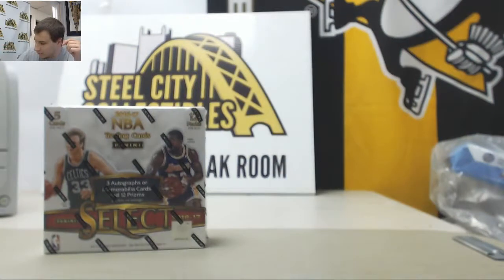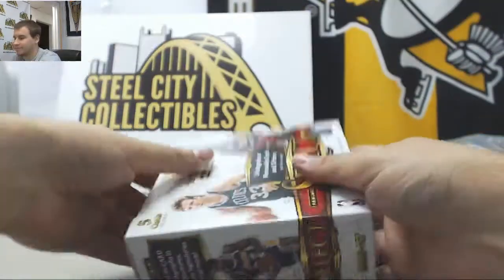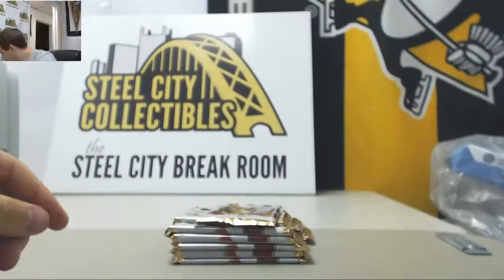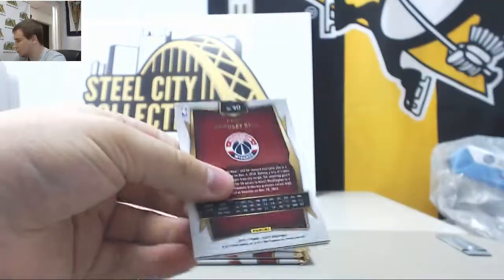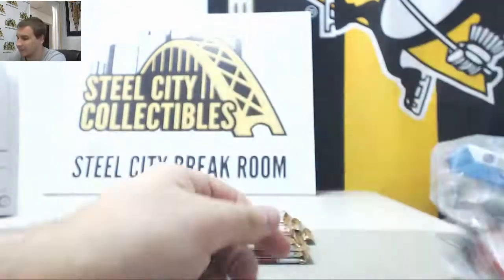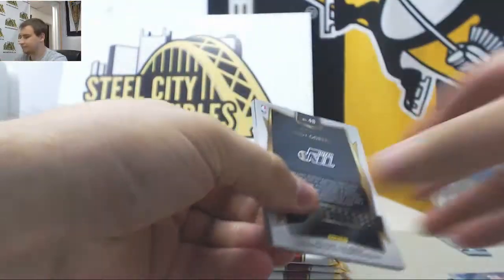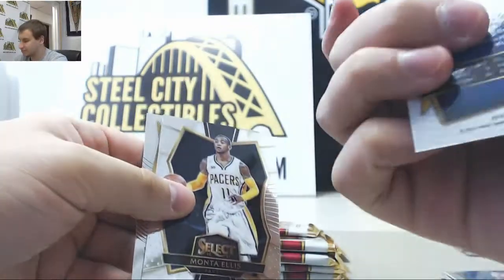We'll finish ourselves off with this box of Select. Let's see what we got in here. Hernangomez Prism. Ben Simmons, one of the high checklist number rookies — that's not a bad one right there. Another Ben Simmons rookie. And a blue of Reggie Jackson to 299.